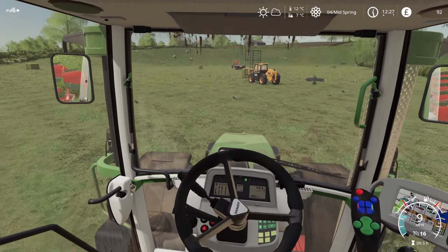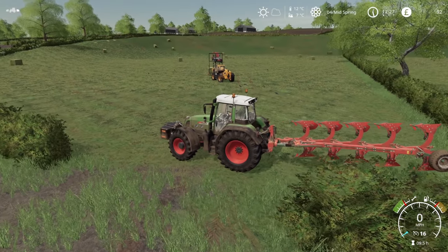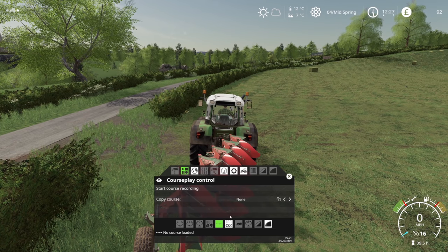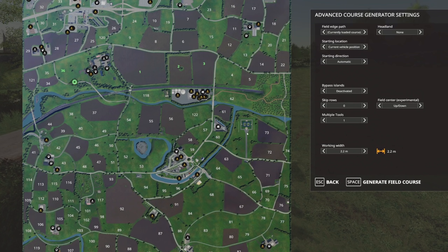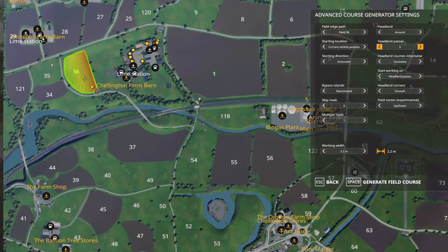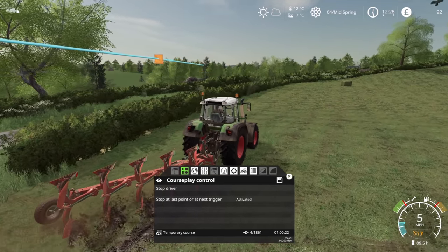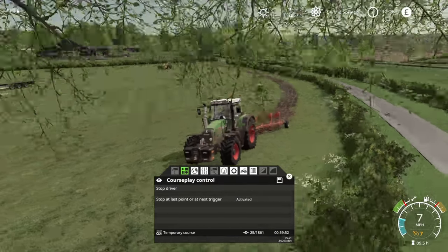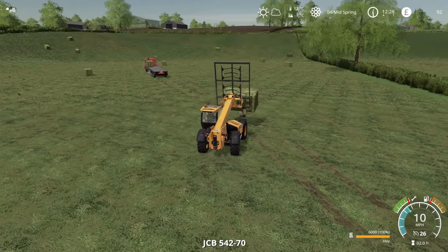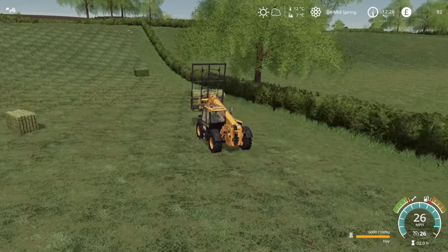It looks like we've had a leasing fee — we have £92 left. That won't be an issue soon. There's one headland over there but I can get that moved straight away. Let's set the course. Fill number 36, headland three times — generate course. Drive course, and it should tell us how long it's going to take. One hour in total, it was exactly one hour — impressive. I do currently have the auto-load feature switched on the trailer so I need to turn it off, because I really want to do this with the JCB.